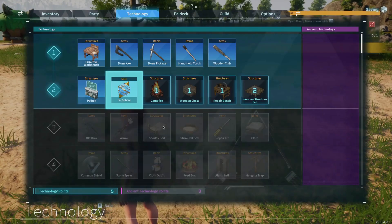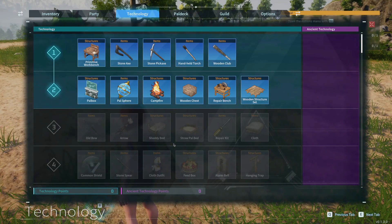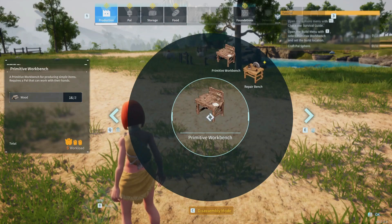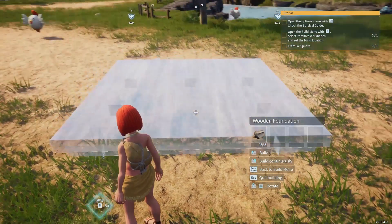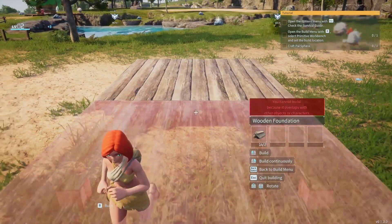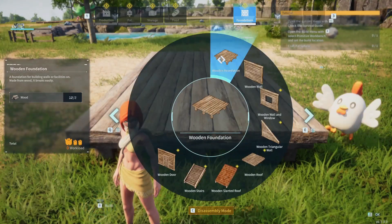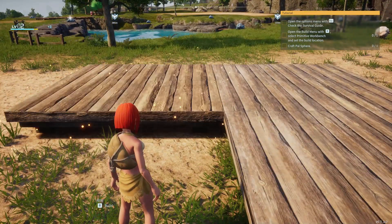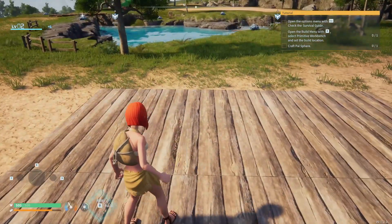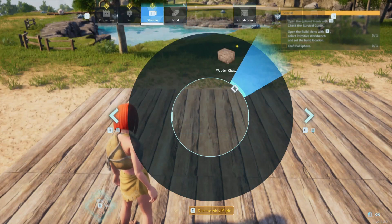Let's go ahead and unlock our first tier of stuff here. This will pretty much give us everything we need to get our base started. Now that we can build a base, we probably should do so. I'm going to get a nice wide base — start with a four-top pallet set, basically a little wooden stand structure so we can get stuff built. Everything is looking great.